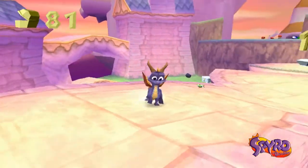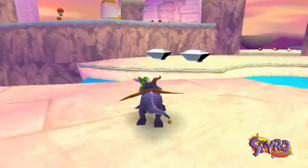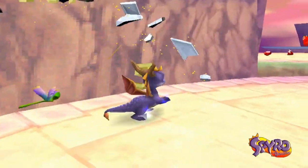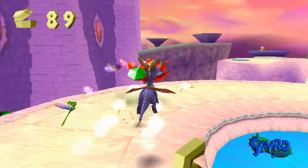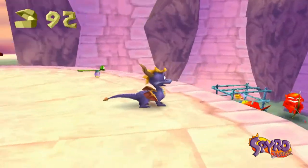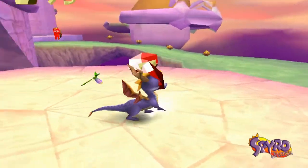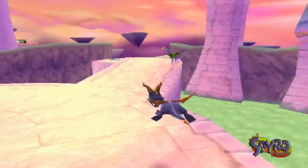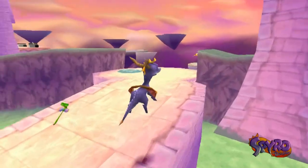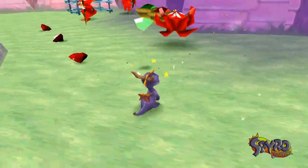I'm just thankful to make it this far through the Lofty Castle. Now if we fall down, we'll actually be pretty boned. Instead, if we break open the two chests and kill the two cupids up here, we can be boned in quite a different way. Now we can go ahead and jump down to contend with all the things down here, including more cupids, which I guarantee are not lethal, even if they do trick you into freeing fairies that actually need to be freed.